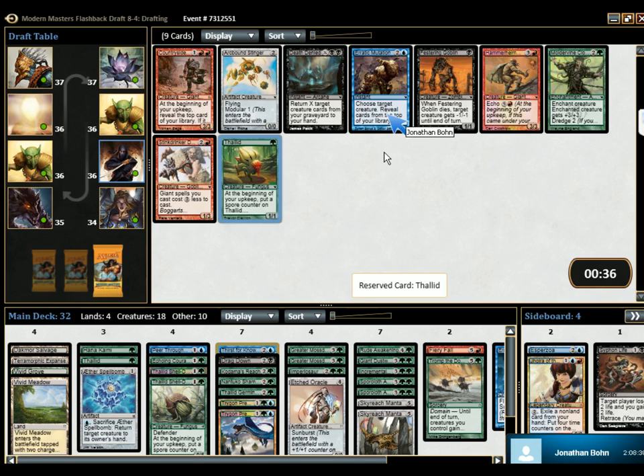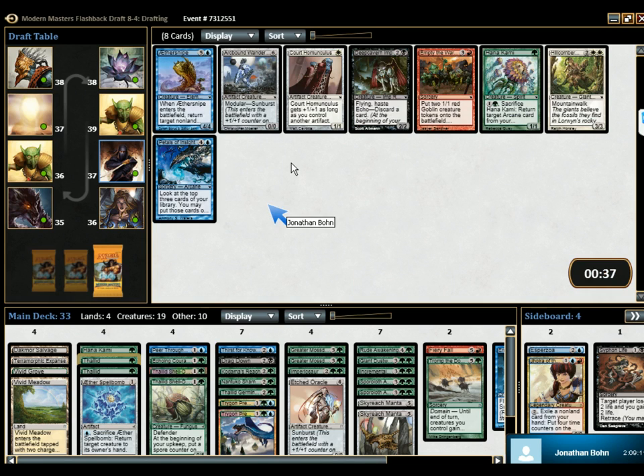Or how about Erratic Mutation? Yeah. We have a lot of high drops. Is Erratic Mutation better than producing more guys? This card is a 1-1 for 1 that produces a 1-1 every three turns. If you have the strategy, you have the strategy — and it is awesome. I hate this card. It's pretty good. I think it's pretty bad. We'll take it. I think it's a bad card. Just bad.